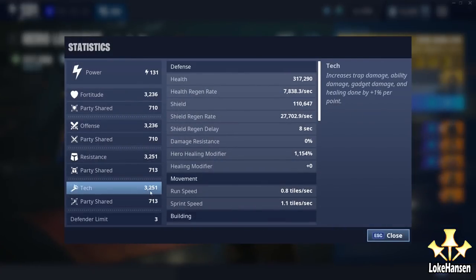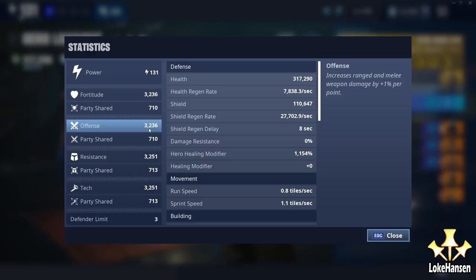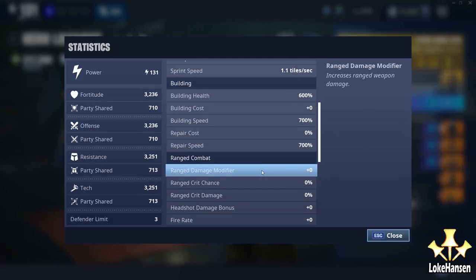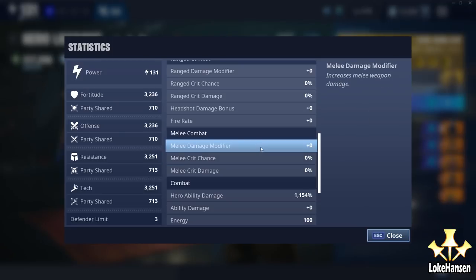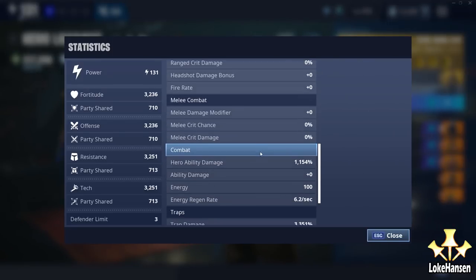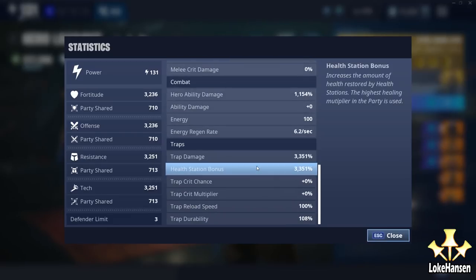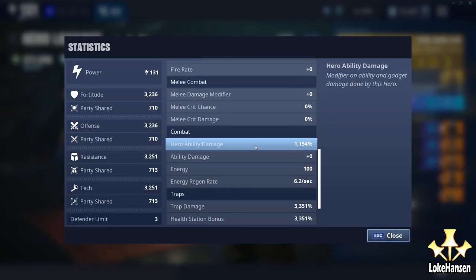I'm going to be playing full melee, but of course you want to be using a ranged weapon in general. My tech score affects the Kinetic Overload damage because it affects all abilities, and my offense affects the amount of damage I do with the weapons. On top of that, we have a calculated summary of the hero ability modifiers from the support squad and the main hero. We don't have anything in melee combat even though I have survivors for it. Hero ability damage is 11.5 times as much — that is what I get from my support squad and from my main hero.